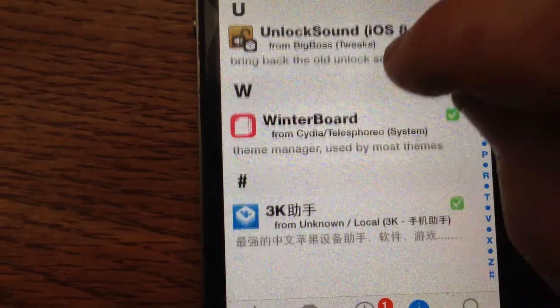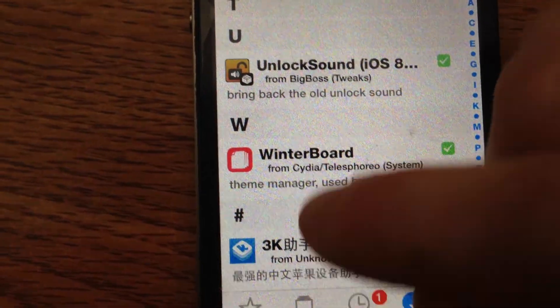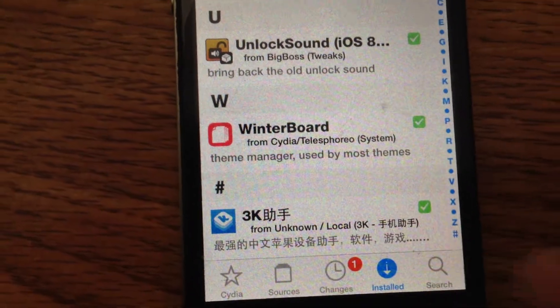The unlock sound. You'll need Winterboard, and that's only because of the way I jailbroke. Now, let's look for some of this stuff you need.